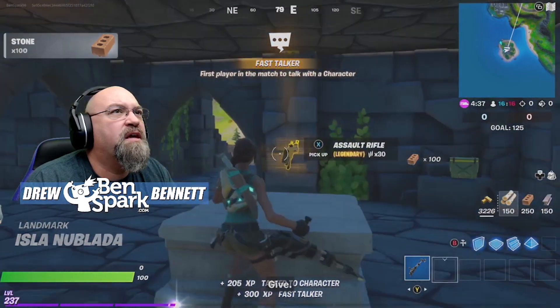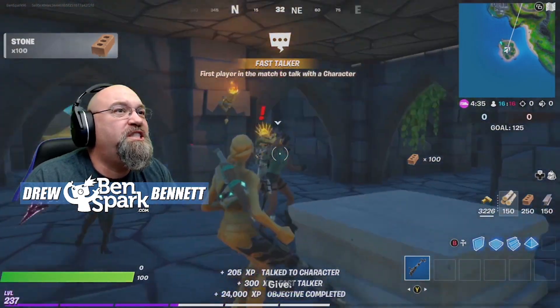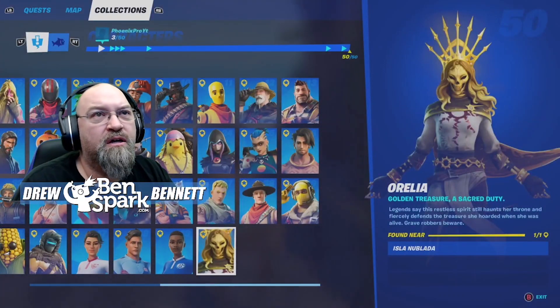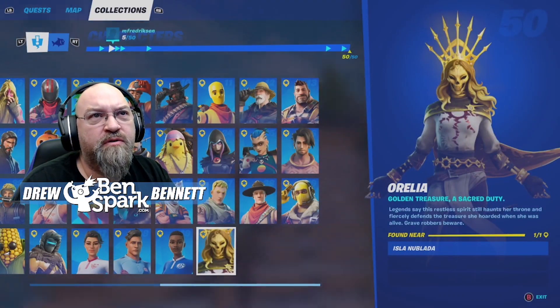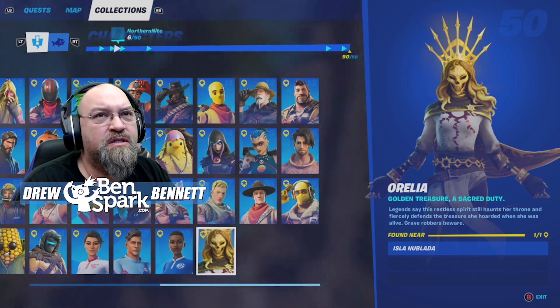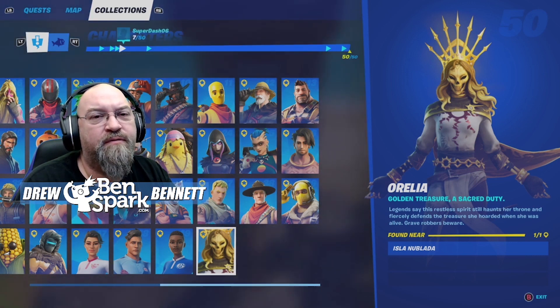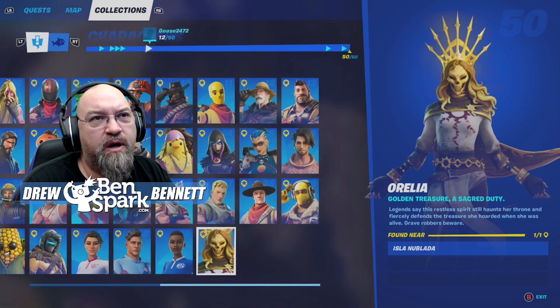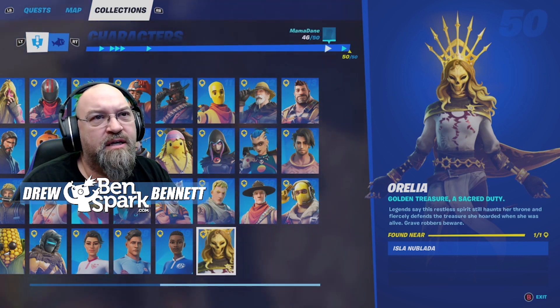There is a thing in front of her — this is the legend. The character Aurelia: gold and treasure, a sacred duty. Legends say that this restless spirit still haunts her throne and fiercely defends the treasure she hoarded when she was alive. Grave robbers beware. And she's found at Isla Nublada.